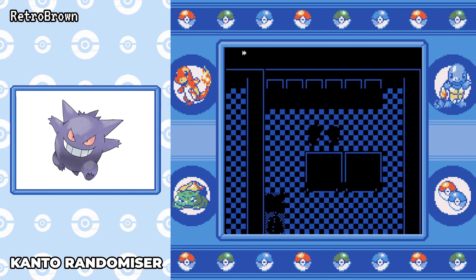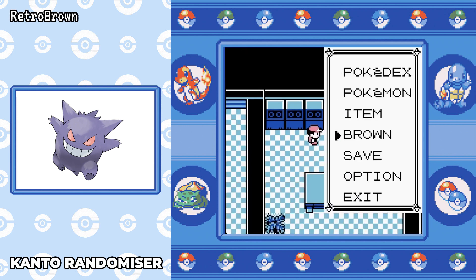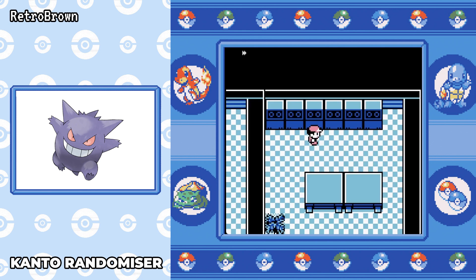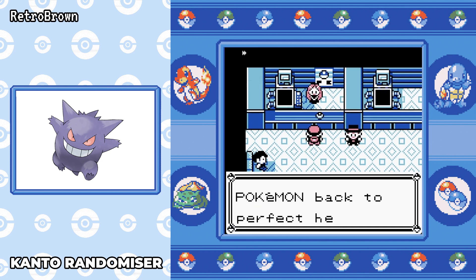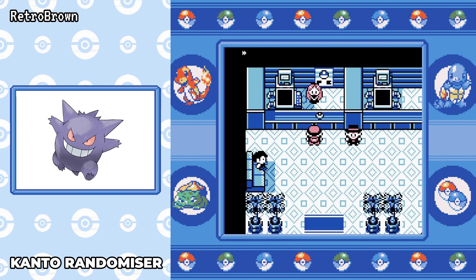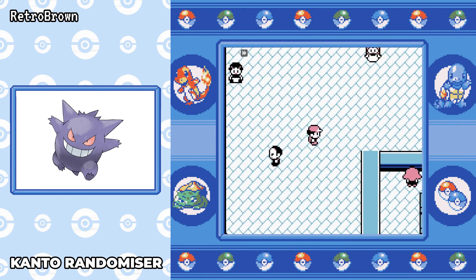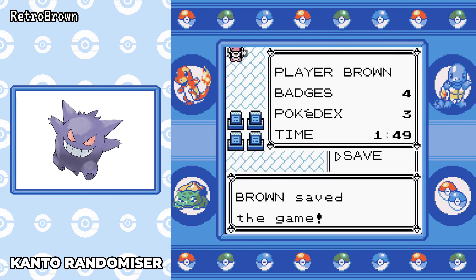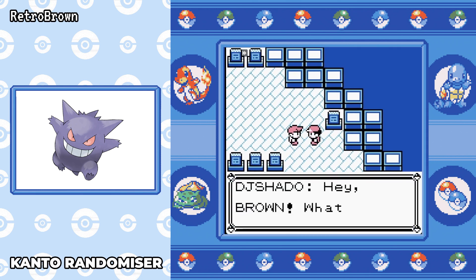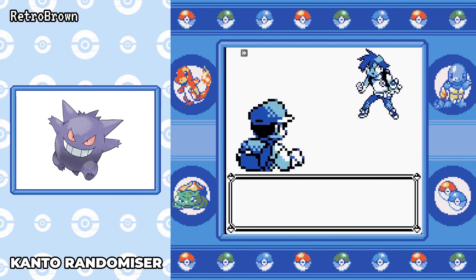Now we've beaten Giovanni we can get the Silph Scope and go off to Lavender Tower. Just before the Giovanni battle I was at one hour 47 in-game minutes. Usually at this point I'm around about two and a half to three hours. You can probably tell this is going to be an extremely quick run. Moving on to Lavender Tower we've got the rival to defeat — we're at one hour 49 in-game minutes. This run is going so, so well. I've not lost a battle yet.